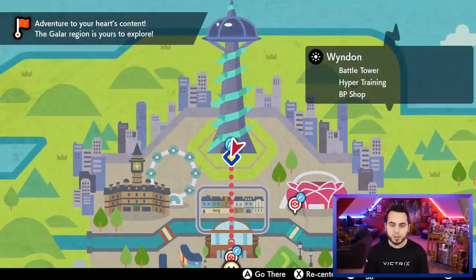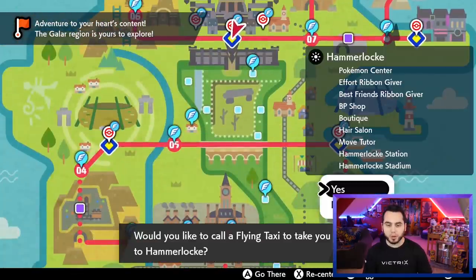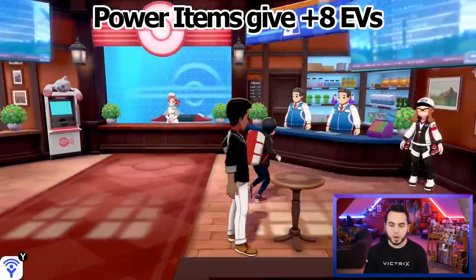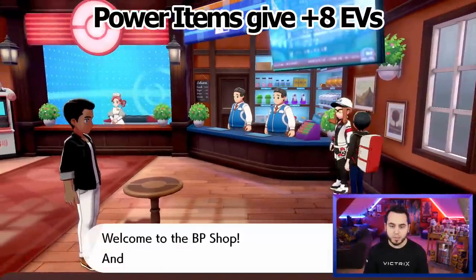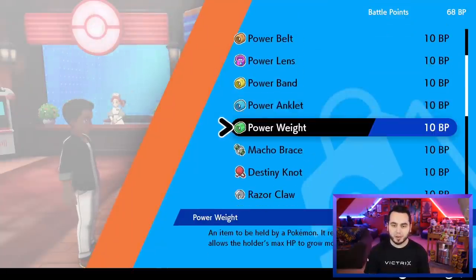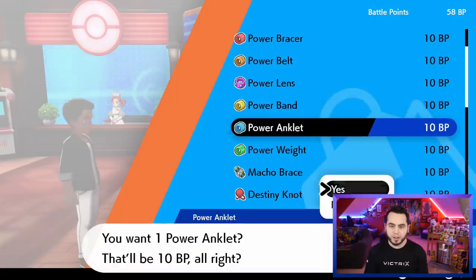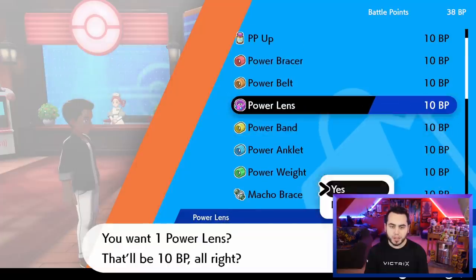The next thing I want to show you guys is the power items, because power items are super crucial for getting your EV training done effectively. You can earn Battle Points by doing the Battle Tower in Wyndon, and you can go to the Motostoke or the Hammerlock Battle Point Shop — which is located here in Hammerlock — and buy the power items. We're going to go right into this Pokemon Center here. The lady on the right-hand side is the Battle Point person, and you can buy the different items: Power Bracer, Belt, Lens, Band, Anklet, and Power Weight. I'm going to buy one of each right now.